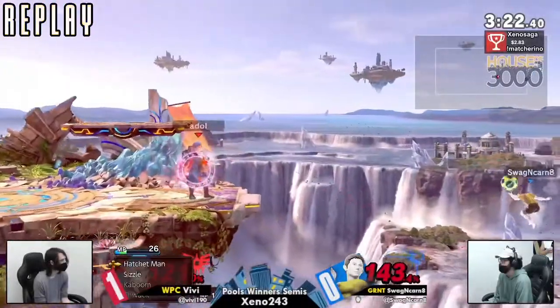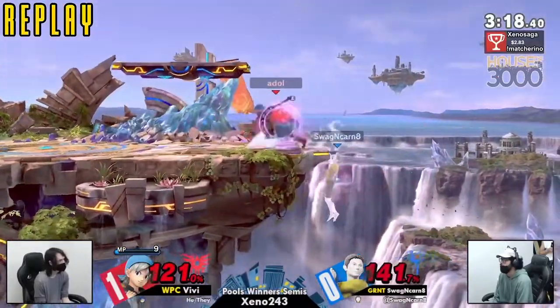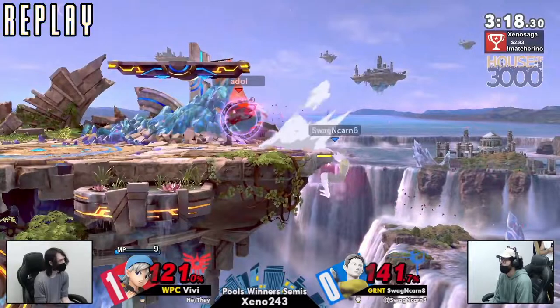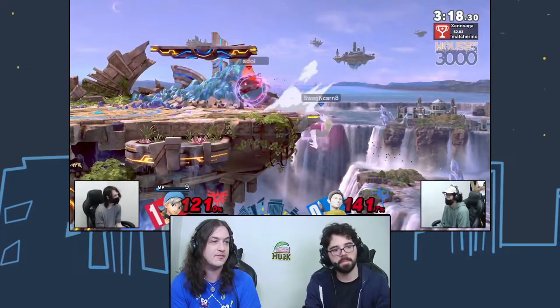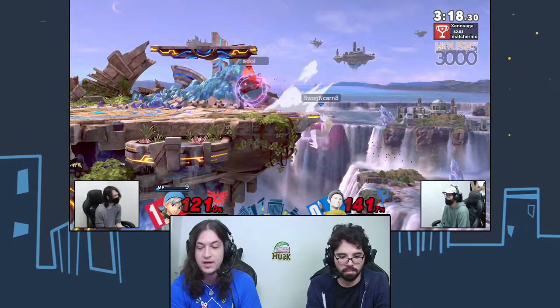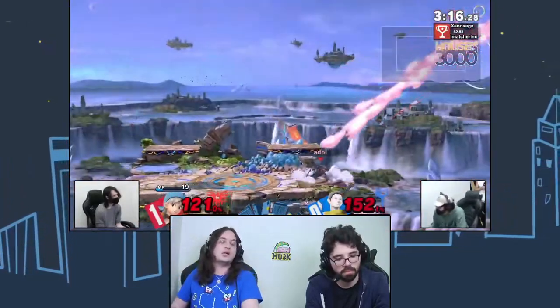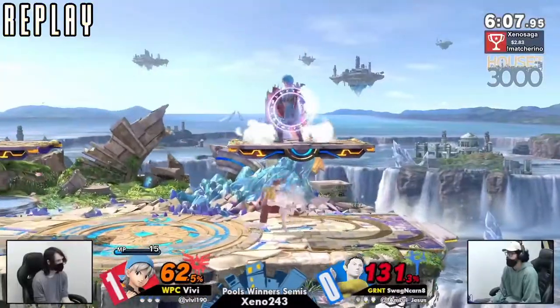Even just the neutral air — interesting option for coverage, but with Psych Up everything starts to kill eventually, especially at 150. All he needed was that rising neutral air, most often a defensive tool. Louis was going for the jump because of how VV ended game one — running up with Psych Up up-throw — but VV was ready for it with the jump neutral air.